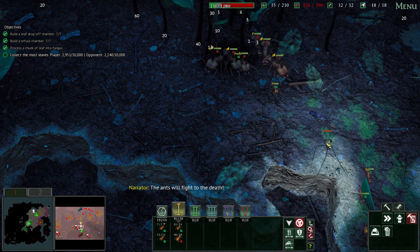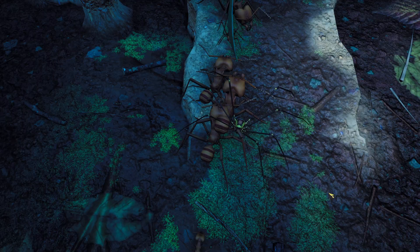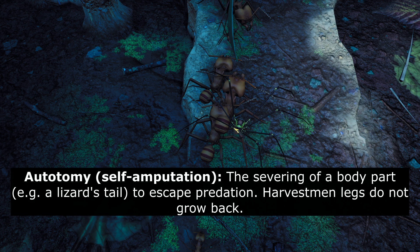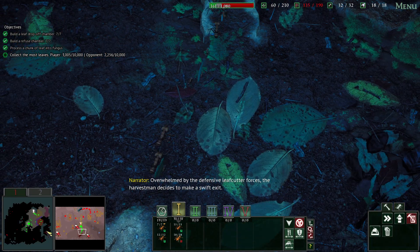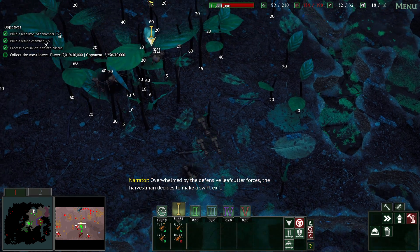We've chased it away, though I think it has severed a limb - yes, it has. We've got three limbs on one side and four on the other. This is the process of autotomy - self-amputation, where they sever a limb to try and escape. Overwhelmed by the defensive leafcutter forces, the harvestman decides to make a swift exit.